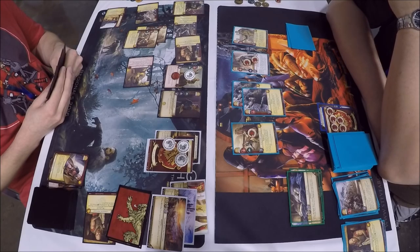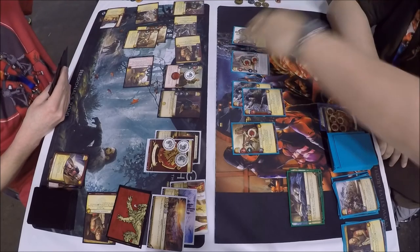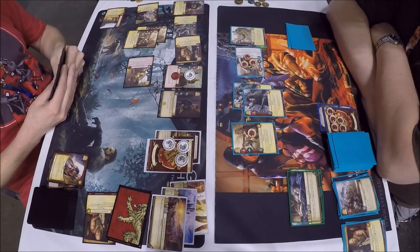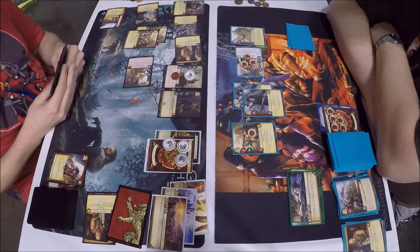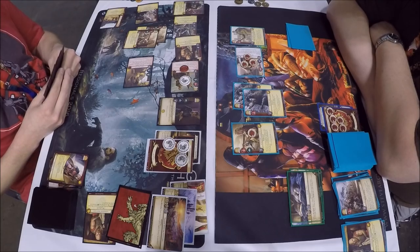A power challenge again with Pycelle — seems to be his thing this game. John could defend with fast Eddie to gain renown, but he probably wants to use him on offense to throw some extra power around using his reaction. But you're going to lose the power anyway if you let it go unopposed and let the opponent gain extra power and draw a card, so you have to weigh what you want to do. He thinks it out and realizes he'll gain more on the defense — gains the power for renown, which is better than his opponent gaining two power and a card.